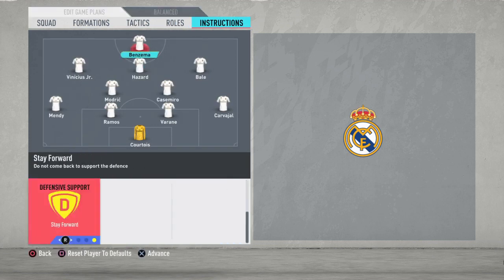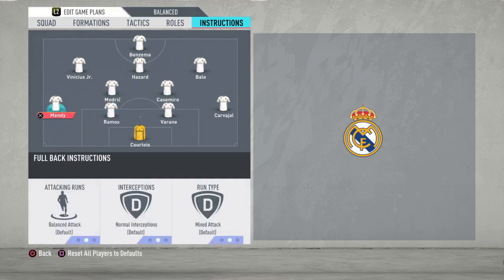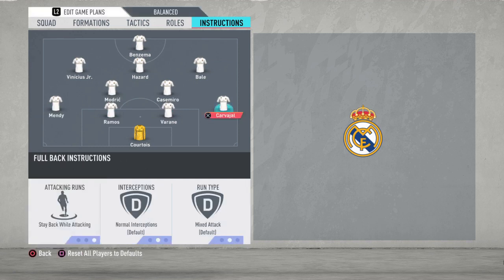For Hazard it's going to be stay forward. For Benzema, it's get behind and stay forward. For both CDMs it's going to be cut passing lanes, stay back while attacking, and cover center. For Mendy and Carvajal — your full backs — it's stay back while attacking. You don't need unnecessary runs from your full backs because you've got more than enough up front. Counter-attacks and through balls in FIFA 20 are very overpowered, so you need a solid back line.